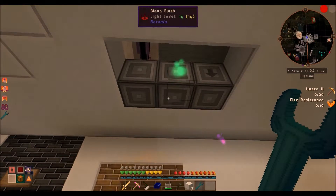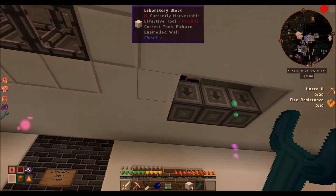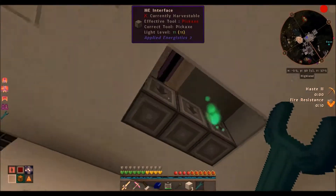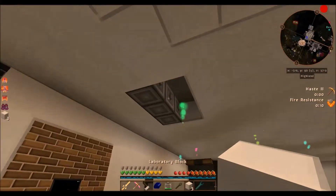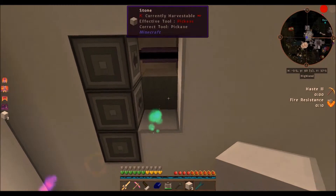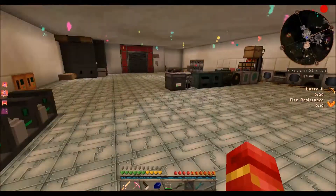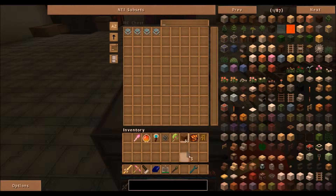There we go. This ensures that the interfaces will only communicate with what's directly below them, which is good because when you put them next to each other they usually behave, but you might as well be safe and do it this way just in case. In Minecraft, things usually behave as expected, but as soon as you assume that's when they don't.